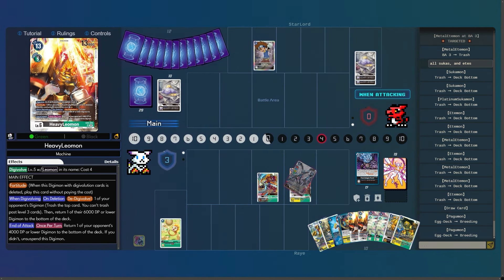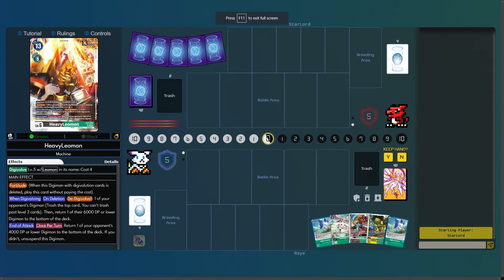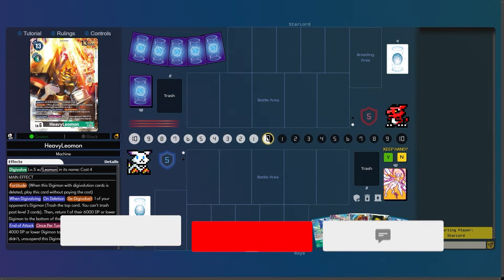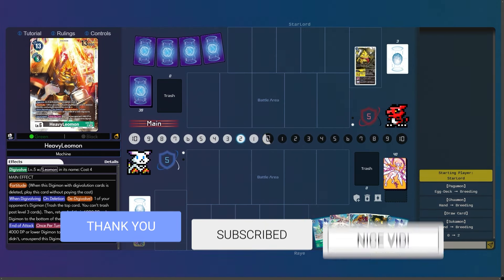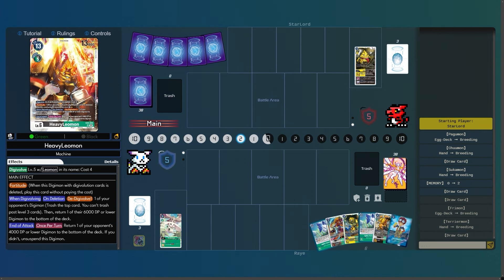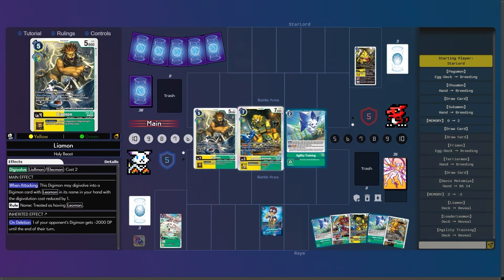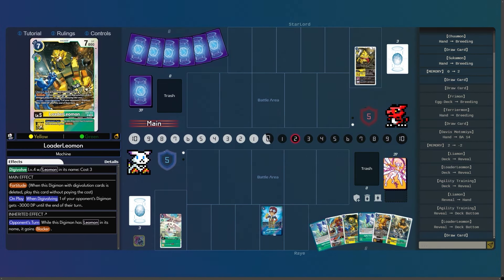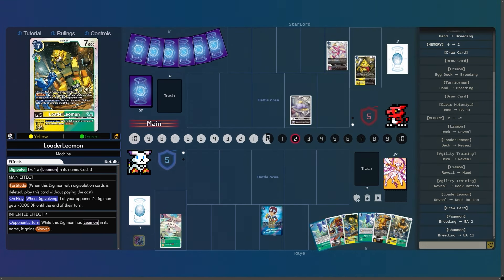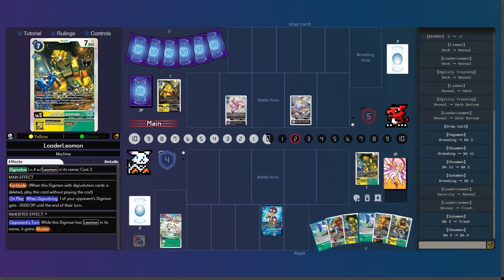He accidentally hatches and then admits defeat — we're going into game two. For game two, he's going to choose to go first. Chumon, then Tsukamon in the back — not bad. I have Terriermon — I'm testing out Terriermon because I saw the top eight list from Oceania. Nah, I don't think I like Terriermon. Before I used to run the Hawkmon, and I see some people play the Salomon, but I think the Hawkmon is better because it searches all your level fives and your Heavy Leomon, which is the best card in the deck.